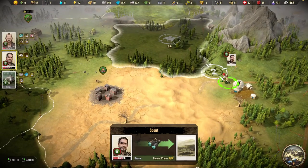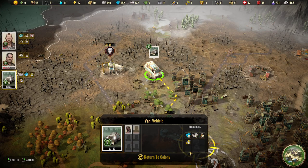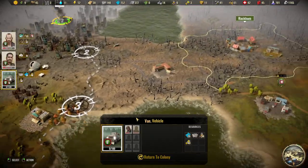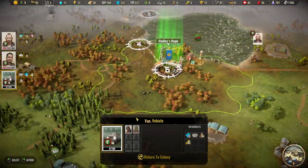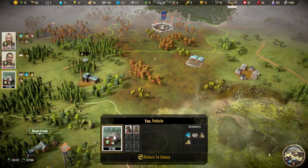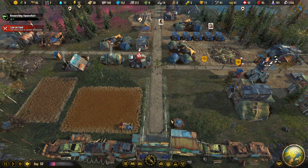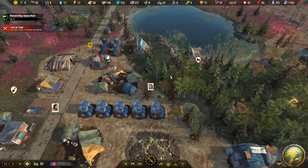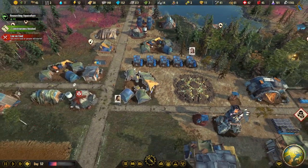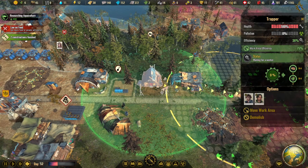We don't need that now — you can explore that one and then just head straight home with the food. You don't have any food, but you will head home. Do we have any food you can pick up on the way? No. So the trapper is up — we will add another one and move the workout.